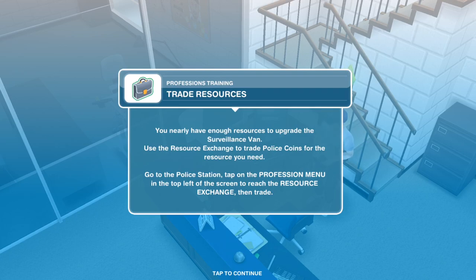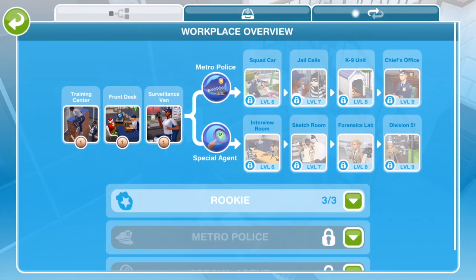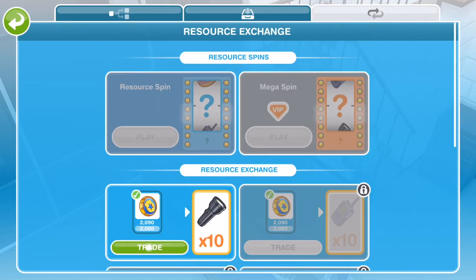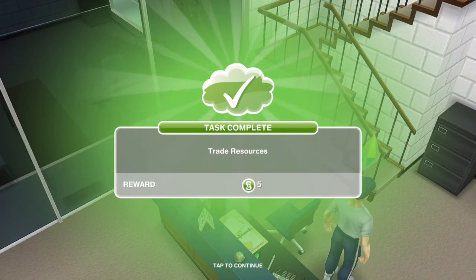Now trade resources. You nearly have enough resources to upgrade the surveillance van. Use the resource exchange to trade police coins for the resource you need. Go to the police station and tap on the profession menu — it's going to take a little bit of time to get to grips with the profession menu and resources. The resource exchange is the last tab. So our three tabs are workplace overview, storage, and resource exchange. We've got a load of spinny things here that we can trade. Task complete — trade resources.